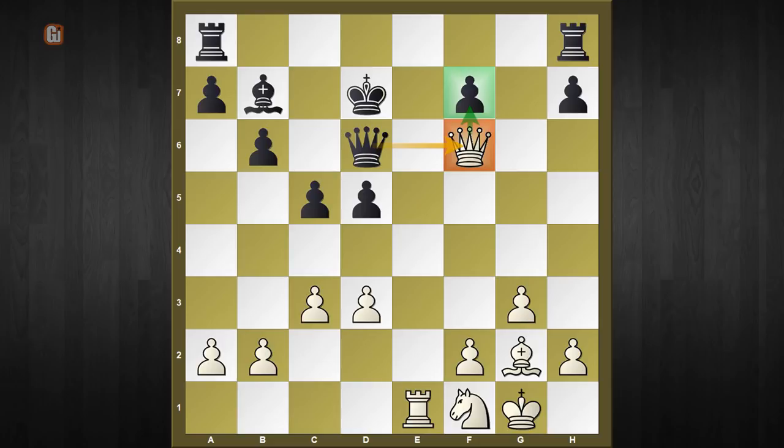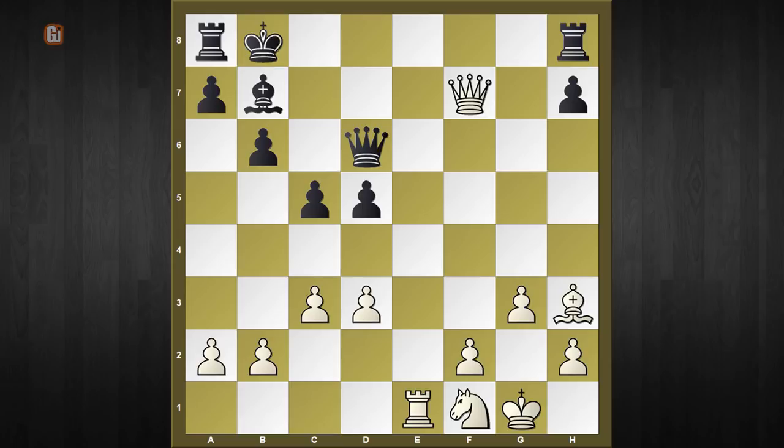White grabs the f7 pawn with check. The king goes to d8 or c6, facing the same reply as after king to c8 — white continues with thematic check bishop to h3, king to b8. At first sight it looks like black has safeguarded the king, but it's just an illusion: after rook to e6 black is in a completely hopeless position. If the queen moves anywhere as highlighted by the arrows, rook to e7 is a very strong reply. In the game black plays queen to f8, hoping that if white exchanges queens somehow black can survive.